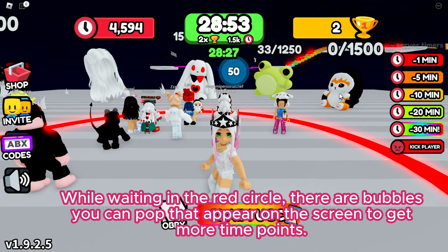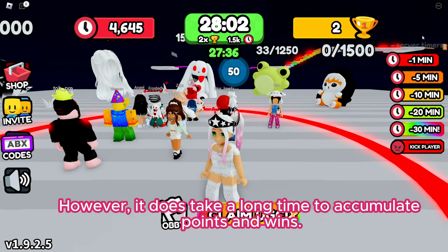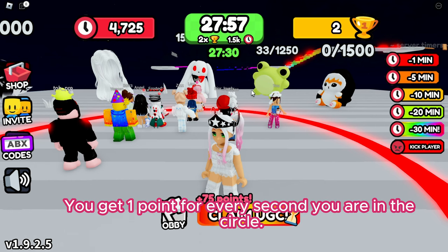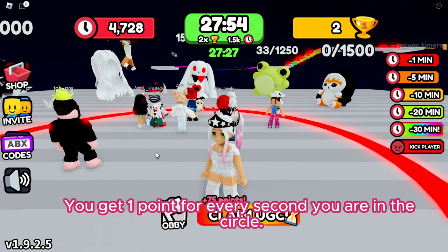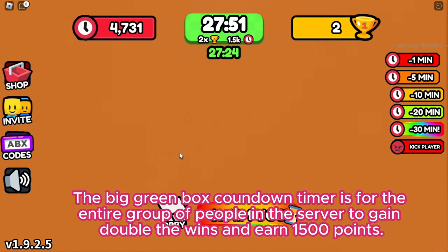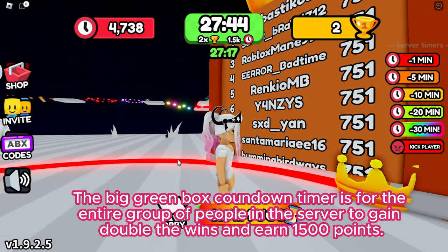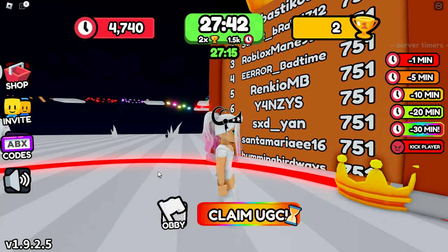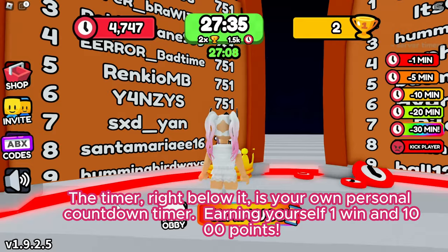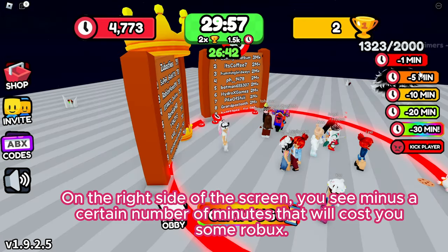While waiting in the red circle, there are bubbles you can pop that appear on the screen to get more time points. However, it does take a long time to accumulate points and wins. You get one point for every second you are in the circle. There are two different timers at the top: the big green box countdown timer is for the entire group in the server to gain double the wins and earn 1500 points, and the timer right below it is your own personal countdown timer, earning yourself one win and 1000 points.